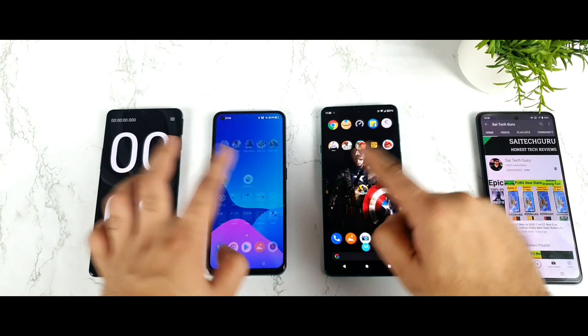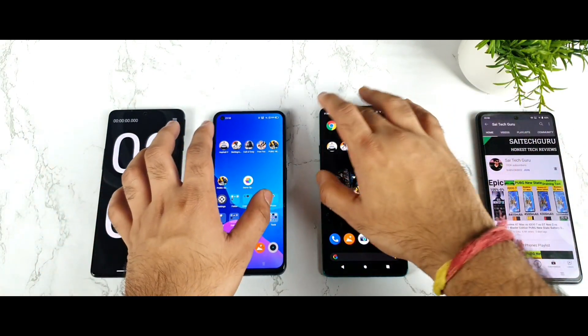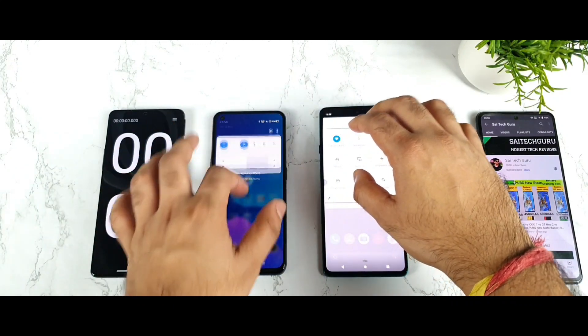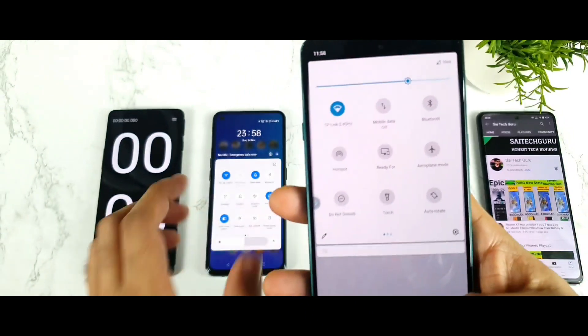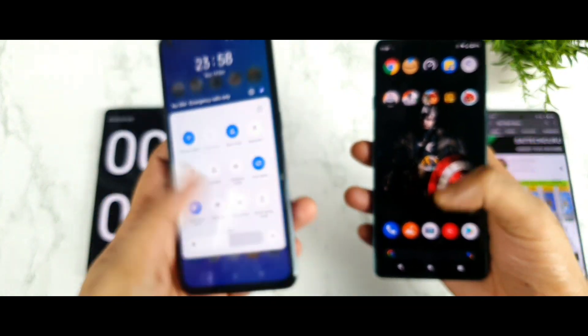All the apps are completely clear from the background. There are no running applications and both phones are connected to the same Wi-Fi connection — 2.4 GHz connected in the Moto H20 and 2.4 GHz in the Realme Xon Max.